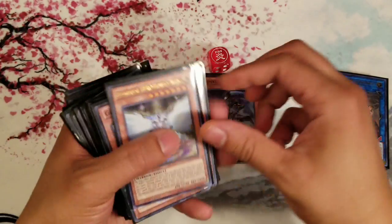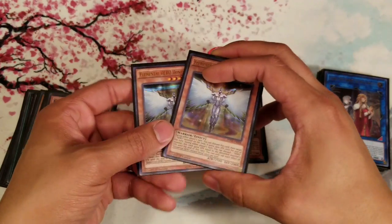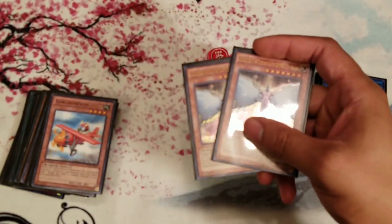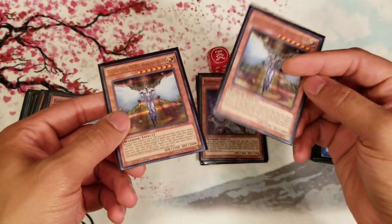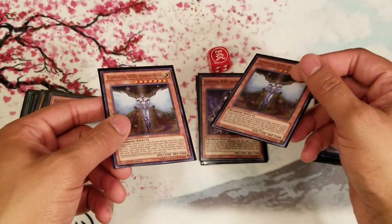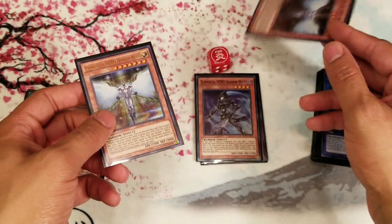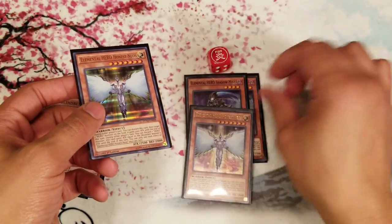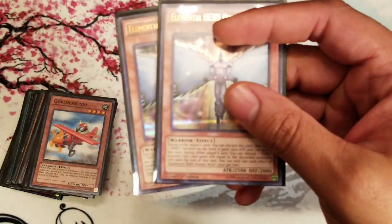I'm still running two Elemental HERO Honest Neos. When Honest Neos came out it gave the deck a big boost because essentially you can make your Dark Law a 4900 beater, beating over almost anything in the meta. And then in games where you just open up Shadow Mist and Honest Neos in your hand with little to no back row, you can play mind games — make people think you've got a Mask Change — and then go bam, Honest Neos.